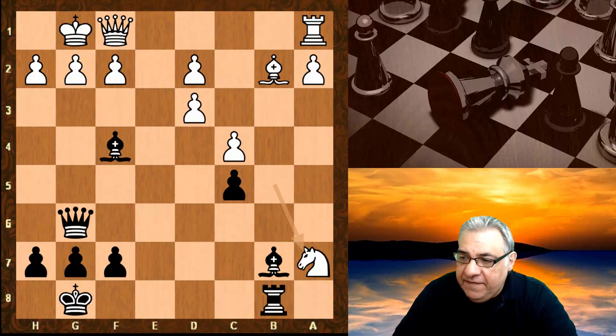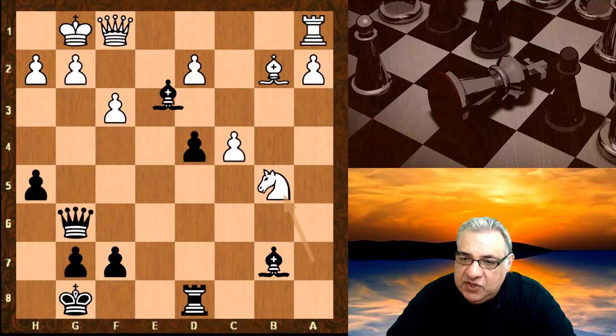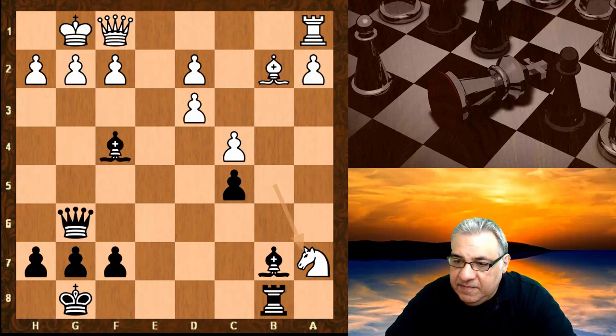We have queen f1, bishop f4, and here knight takes a7 — it's getting rather dangerous for white, this third pawn being taken. If f3, let's see: h5, and say knight takes a7 — we're getting significant compensation. It's only two pawns, and for example we can have tactics like rook takes d4, bishop e3 check, and we're actually slightly better there.